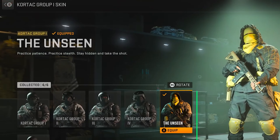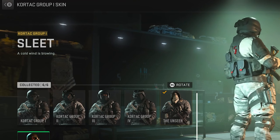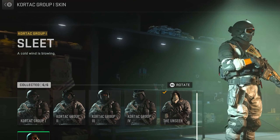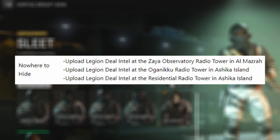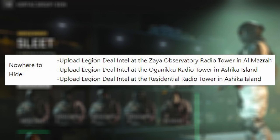Now we move on to some DMZ skins, specifically the Sleet skin for the Milsim Operator. You can get this by doing the White Lotus Tier 3 Mission, Nowhere to Hide, where you have to upload intel at various locations across Almazra and Ashika Island.